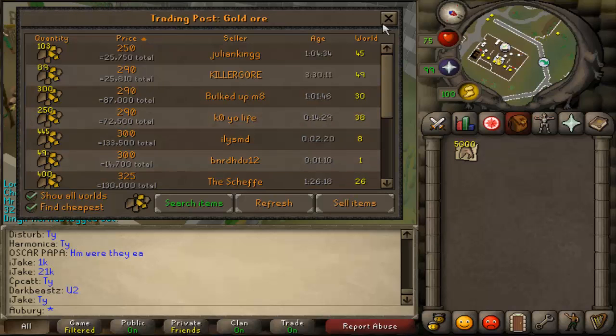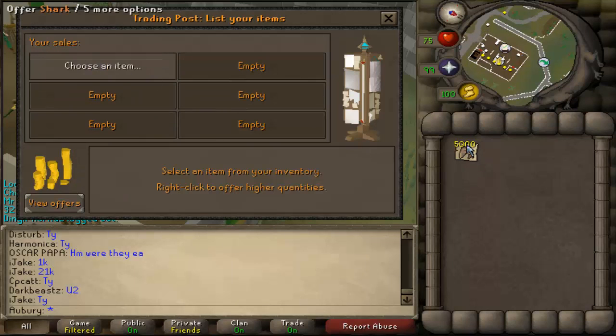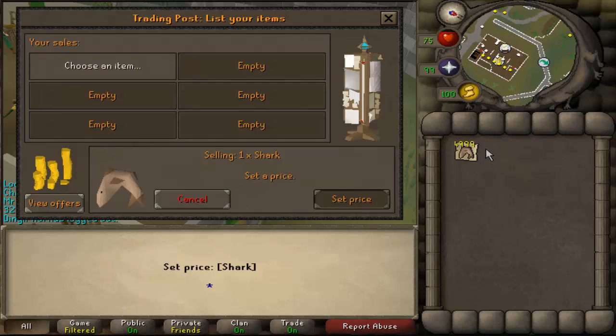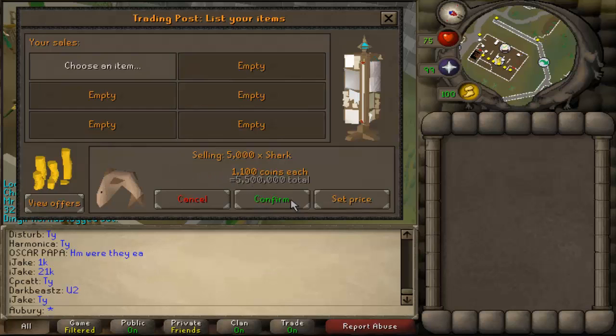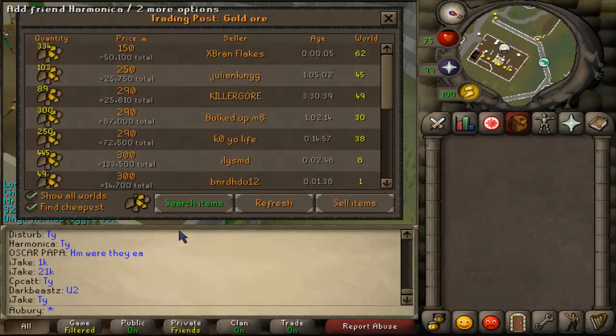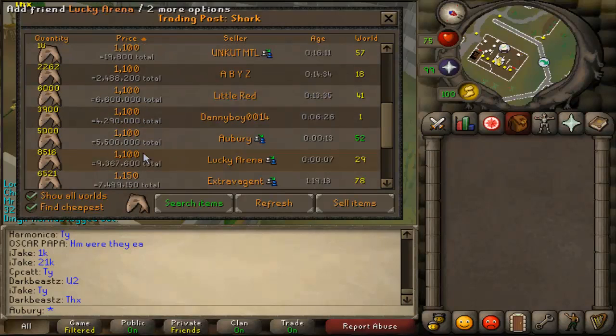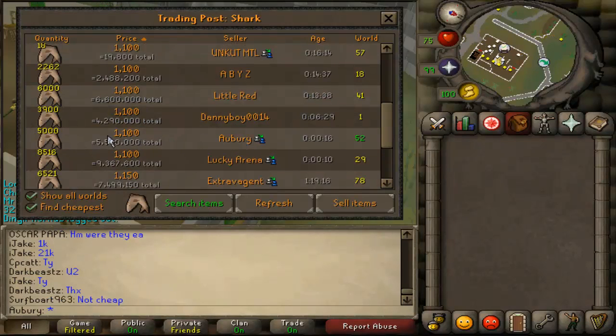You can click sell items from here or right-click and click sell, then choose any of your six empty slots and choose an item in your inventory. I'll offer the sharks — I can right-click and offer all, so 5,000 sharks. I want to sell them for 1,100 GP each, which will be a total of 5.5 million coins. I click confirm and it's up on the trading post. If I search sharks I can see my offer: 5,000 sharks sold by Aubrey for 1,100 GP each.